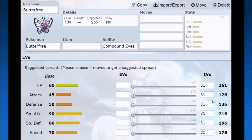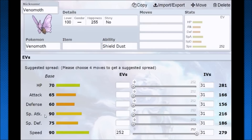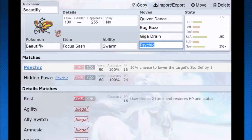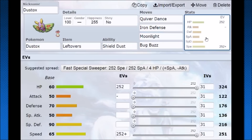Butterfree is used as the quiver dancer all the time and it only has 70 base speed. We're doing the same idea here with Beautifly — it'll be slightly slower, and some scarves or megas might outspeed you, but overall you'll handle most of the crowd. Venomoth also has 90 speed but only 90 special attack, so Beautifly is going to be the strongest of these three. You also get energy ball for coverage and psychic, so you'll be able to hit a wide range of Pokemon hard. Alternatively, giga drain gives you health back on super effective hits, and with boosted special defense from quiver dance you might be able to get off a second quiver dance — sacrificing overall power for sustained potential.